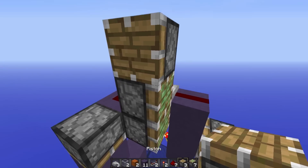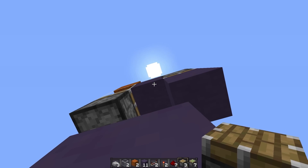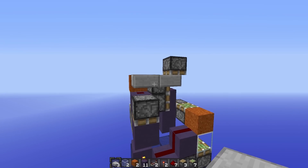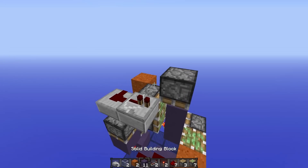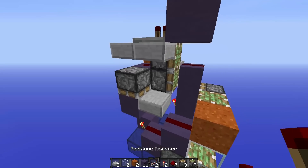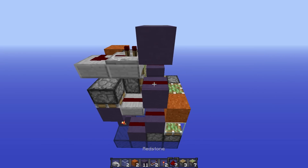Diagonal to this piston we're going to place a normal piston facing downwards just like that, and then come behind these two next to this piston here and place a piston facing downwards just like that. Now come around to this piston, place two half slabs with redstone on top of the one towards the back and a repeater next to that. In front of that repeater we'll place a solid block and then down here next to this solid block we're going to place a half slab. Now we'll place a redstone on top of the half slab we just placed, a solid block on top of this redstone to cut it off — we don't want them connecting — and then place a redstone dust on top of that.